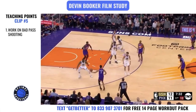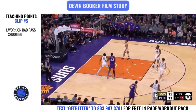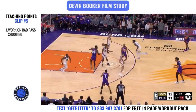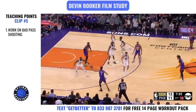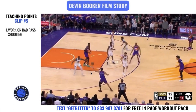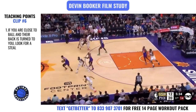Clip number four — Mikel Bridges passes from the center out to Devin Booker and he knocks down the three. When you're working on your shooting, notice how Booker catches it — it's way outside the frame of his body, but it actually gives him good footwork and rhythm to go into the shot. You need to work on catching passes like this: outside the frame, to your left, to your right, above your head, thrown at your feet — whatever it is, work on bad-pass shooting. That's actually a drill I have on my training platform.